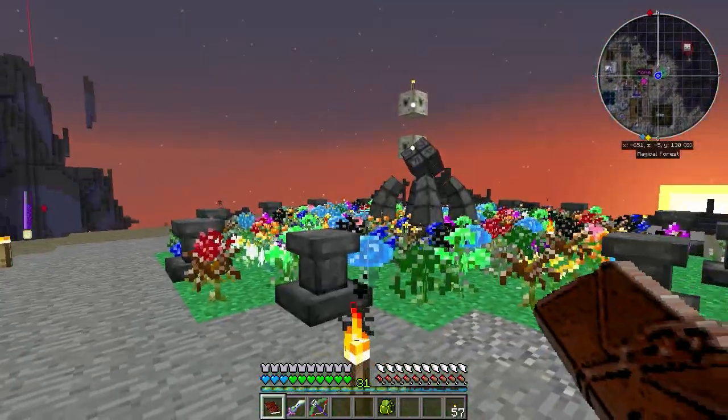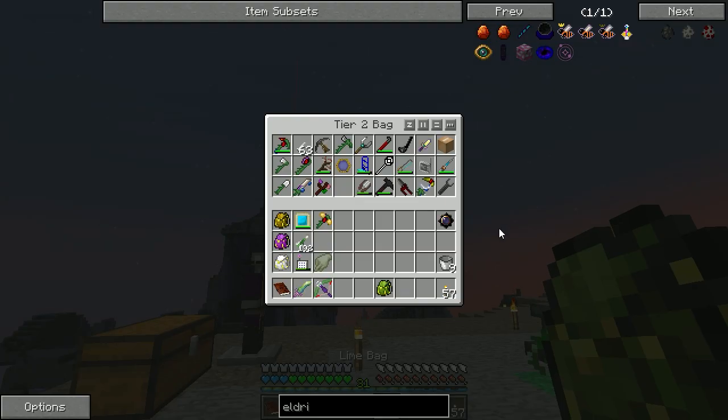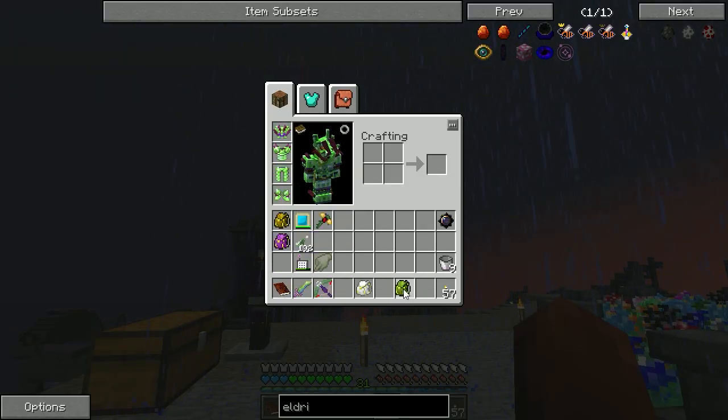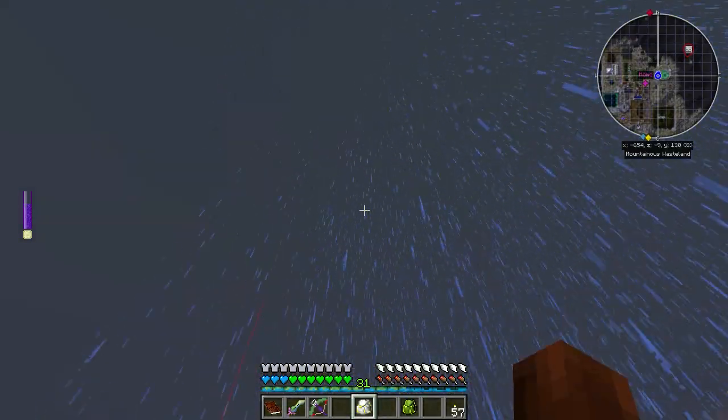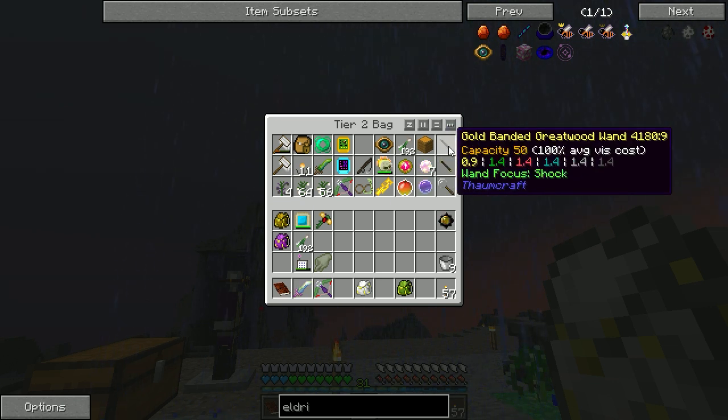I think that's what we're doing. But I did go through all my different bags and inventories - in my white bag, I believe it was. And then we have our wands here and I did notice that this one says Focus Shock.